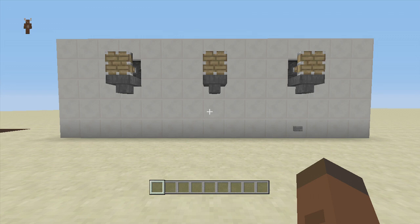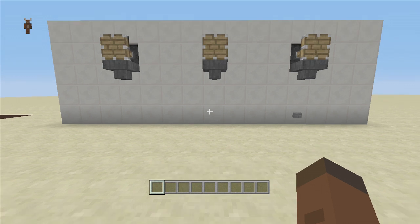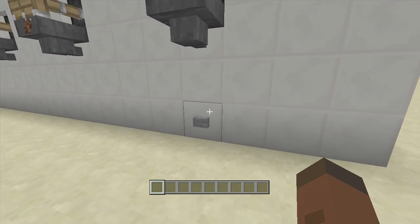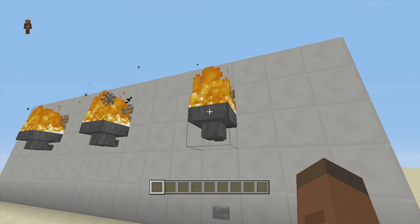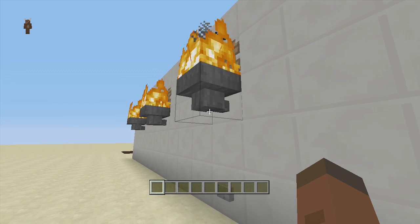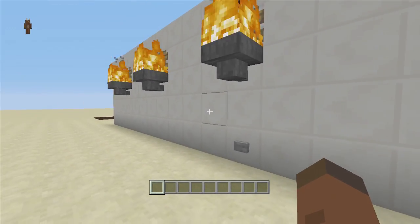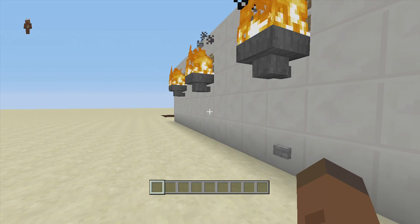Hello everybody and welcome back to FedEx Gaming's redstone tutorials. Today I'm showing you how to build some cool dynamic fire lighting with the use of hoppers and dispensers. If we click this button, these pistons will retract backwards and our dispensers will light the top of these hoppers on fire, making a cool dynamic lighting effect.